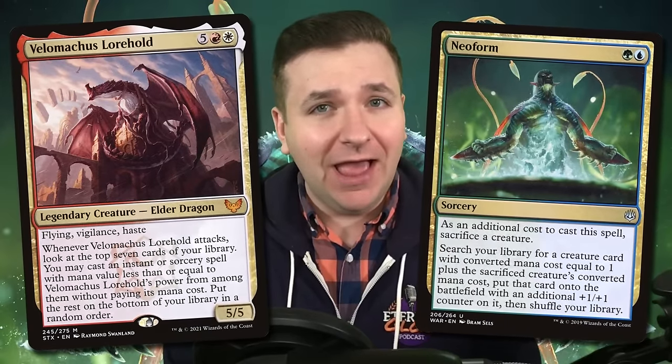I have a hot take for you. Atroxa Grand Unifier is worse than Velomachus Lorehold, the Elder Dragon, and Pioneer Neoform. And today I'm going to prove it to you.